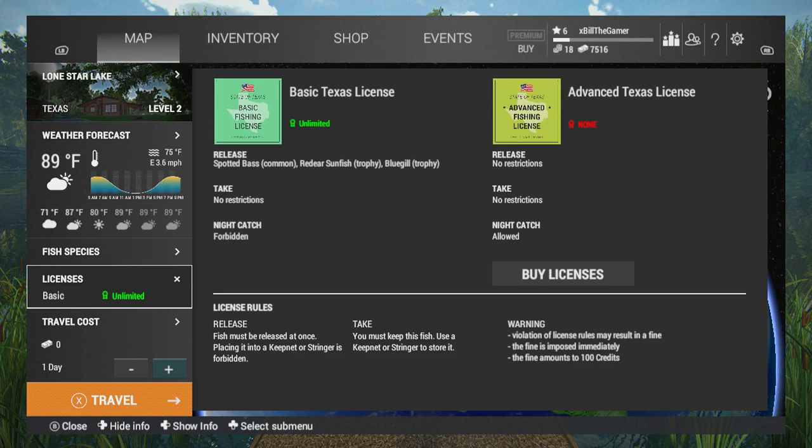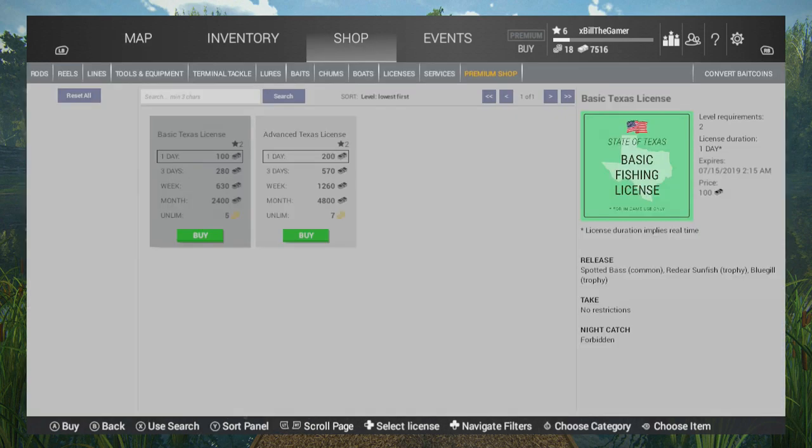The advanced Texas license has no restrictions — you're even allowed night fishing. If we take a look, it's only 200 bucks for an entire day. But when it says a day, it's not just a day in game, it's a real life day.